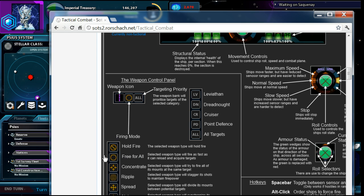Normally free-for-all is going to be fine. Sometimes you may want to use spread — I would do that if I had a lot of torpedoes. If you're fighting small ships with torpedoes, use spread because otherwise you're going to waste torpedoes: you'll kill a ship with three but sent nine, and six of them are wasted.